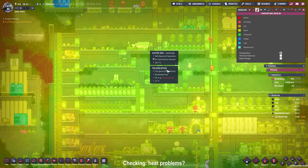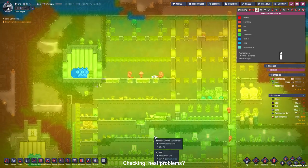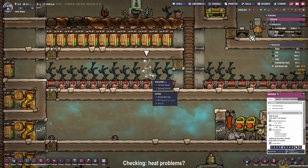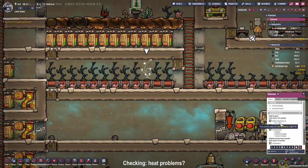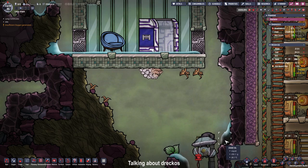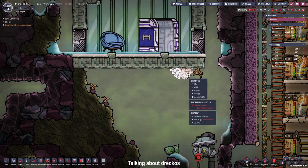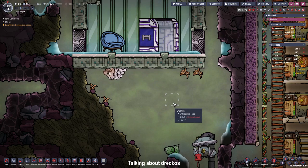Our base has been heating up quite a bit from the transformers, coal generators, and outside heat. It could be a good idea to start cooling sooner rather than later because mealwood only grows up to 30°C and right now it's at 26.7°C. For cooling we'll need plastic, and since there's no crude oil except tiny pockets in the DLC starting planet, we'll need to hatch some dracos, feed them mealwood, and keep them in a hydrogen atmosphere so they become glossy dracos. Glossy dracos can be harvested for plastic.